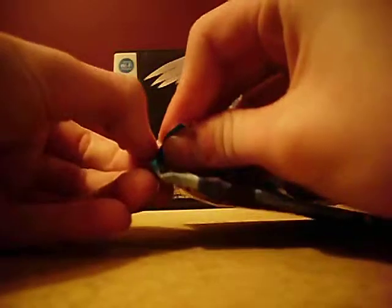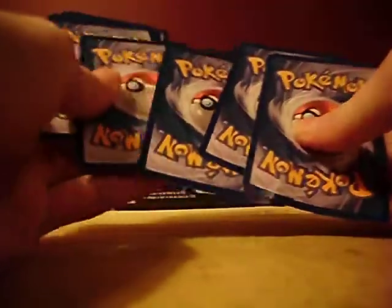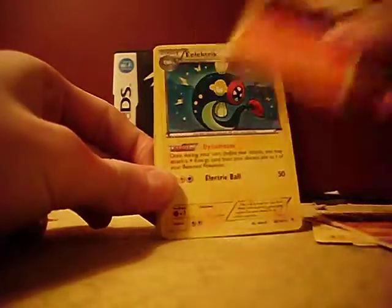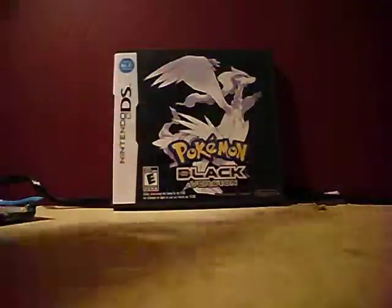Noble Victories again for pack four. My arms are actually getting tired now, to be honest. Alright, hopefully it's a holo — if not, I'm not gonna complain. So we got a Litwick, Timburr, Tynamo, Elgyem, Golett, Heatmor, Eelektrik, Druddigon reverse holo, and a Jellicent. Interesting — that's four packs and not one holo.